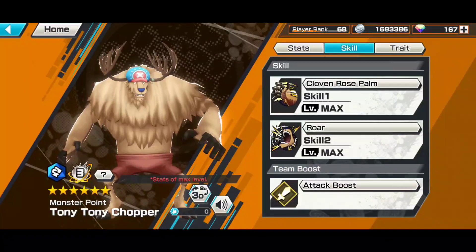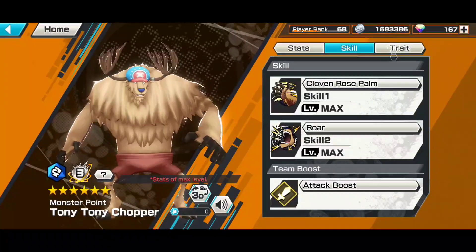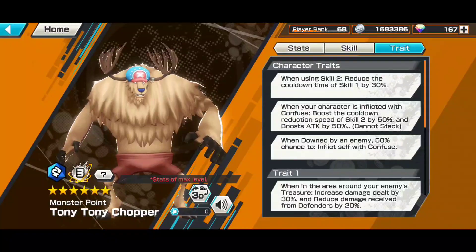His skill 1 does ignore damage reduction, and his skill 2 does tremor, which is really, really good. Because tremor — even if people have revive abilities — they'll still be tremored. So it's very effective against characters like God Usopp, Whitebeard, Blackbeard, and so on.